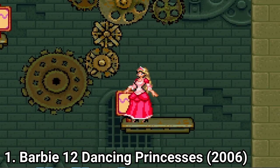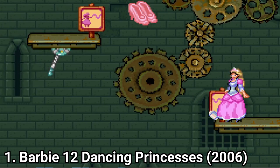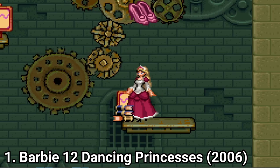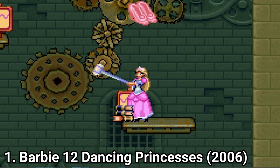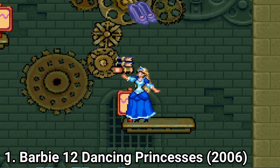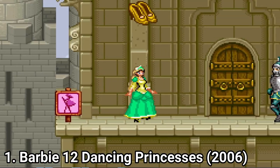You switch princesses by pressing the R button. And since there are so many princesses, in the moment when you want a specific princess to use her ability, it feels a little bit finicky to press R constantly until you get to that princess. But this is very minor and doesn't hinder the fun of the game.